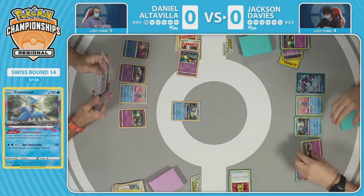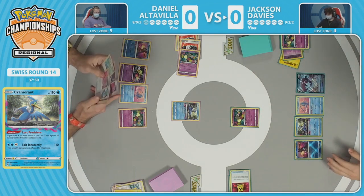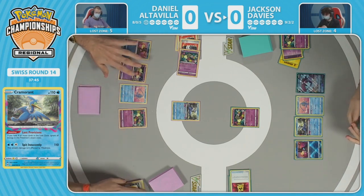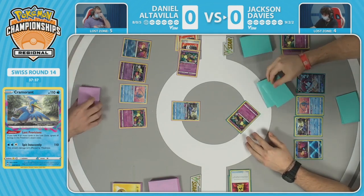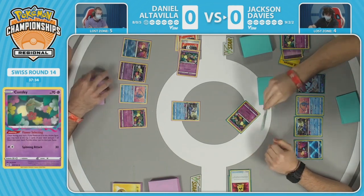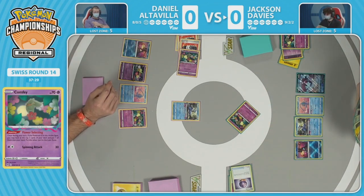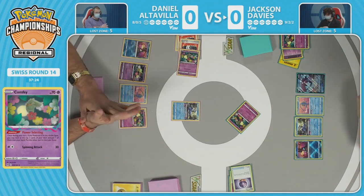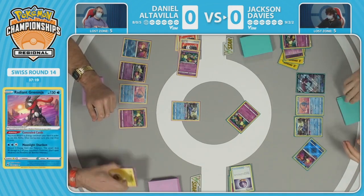Beautiful knockout! But you have to line up the damage as much as possible to take multi-prize knockouts all in one turn. We're going to see the first prize card taken on Daniel's side. Jackson did have four cards in the lost zone and was able to use Cramorant but didn't have a pivot-out option. Starting off with Cramorant coming through for Daniel first — this means Jackson needs to use Raikou or get around Manaphy for the Radiant Greninja.